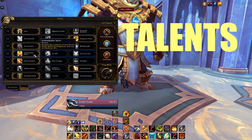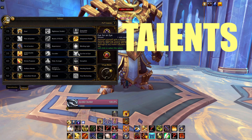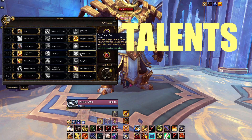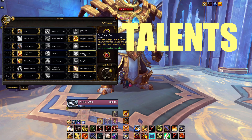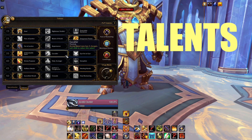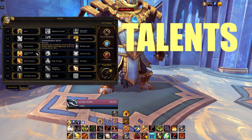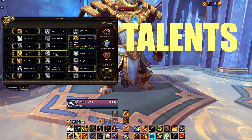Since we don't have a lot of defensive cooldowns, we want to take everything we can, so Unbreakable Spirit is the way to go. If there's a heavy physical damage encounter in the dungeon you know about that's going to destroy you, you can try Eye for an Eye. Cavalier would be nice for mobility but it costs too much to lose one of the defensive options, so I don't use it.